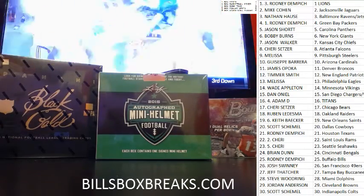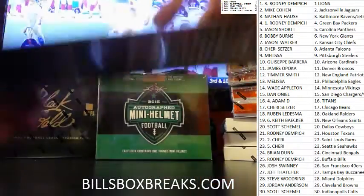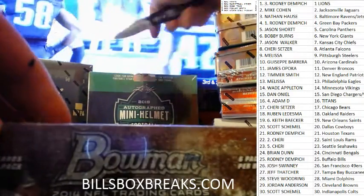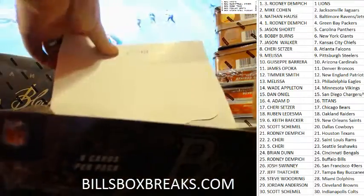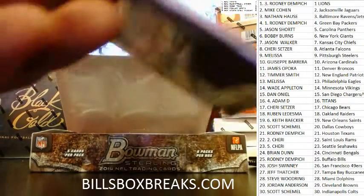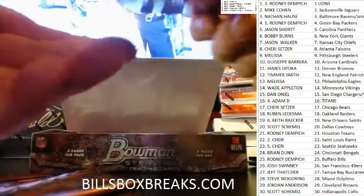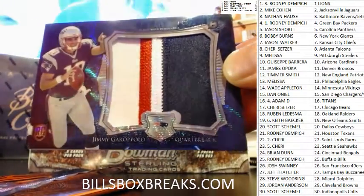Alright, two boxes down, three to go. Let's flip back over to Bowman Sterling. We'll do Black and Gold, and then we'll finish this bad boy off with a delicious helmet. Box topper - looks like a nice box topper too. Beautiful patch. Oh yeah, nice one of Jimmy Garoppolo, nice three color jumbo patch box topper for the Pats. It kind of looked like the Bills at first with the color scheme on it.